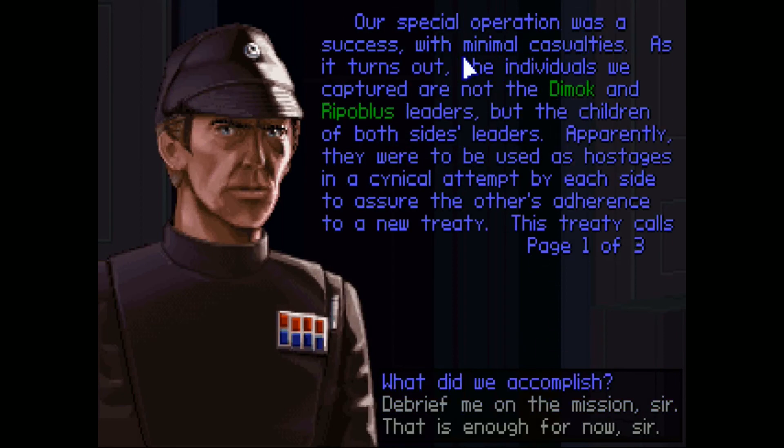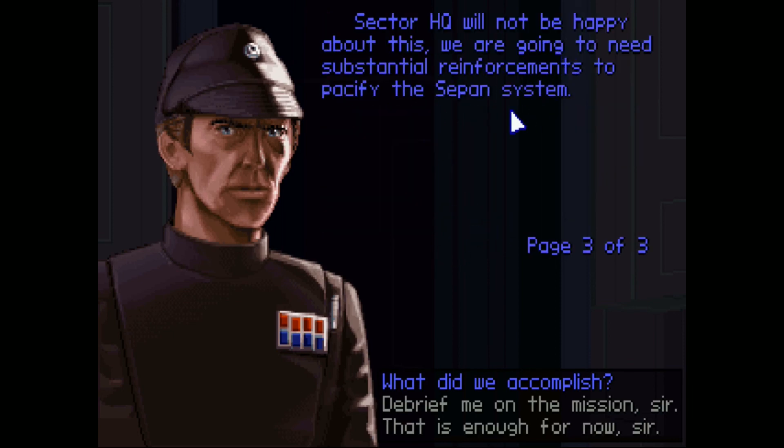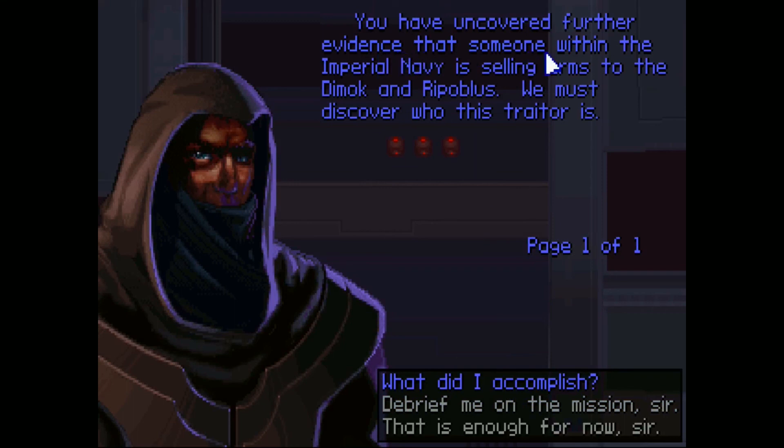Our special operation was a success with minimal casualties. As it turns out, the individuals we captured are not the Dimok and Repubus leaders, but the children of both sides' leaders. Apparently they were to be used as hostages in a cynical attempt by each side to assure the others' adherence to a new treaty. This treaty calls for an immediate suspension of hostilities between them. Furthermore, they intend to join forces against us. We had hoped to persuade them to negotiate a peace settlement under Imperial auspices, which would have been preferable to the Imperial Navy imposing a settlement. Now it seems we have no choice. Sector HQ will not be happy about this — we're going to need substantial reinforcements to pacify the Cipan system. And you have uncovered further evidence that someone within the Imperial Navy is selling arms to the Dimok and Repubus. We must discover who this traitor is.